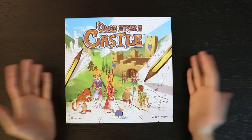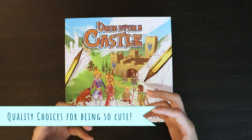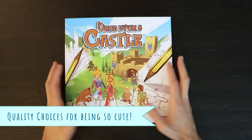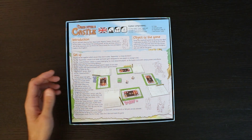I know it looks like it's for kids and it is for kids, but I actually think it's one of the ones that gives me all the right choices and the right atmosphere. In Once Upon a Castle, what you're trying to do is create a castle and build 12 parts of this castle.